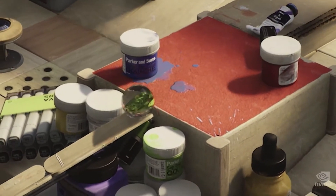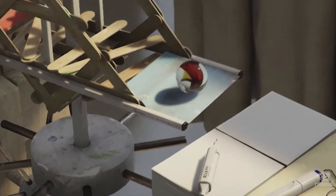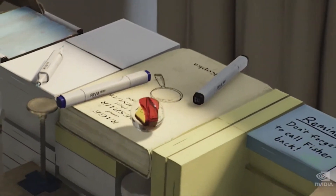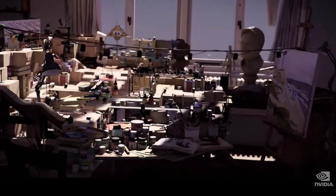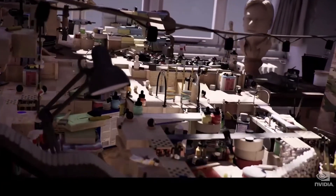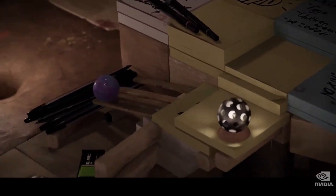At our kitchen GTC a few months ago, we showed Marbles — the world's first fully path-traced, photorealistic, real-time graphics. It was running on our highest-end Turing Quadro RTX 8000, doing 720p at 25 frames per second. Today, we're going to run an enhanced version of Marbles with even more special effects, and it is running at 1440p, 30 frames per second — over four times the performance. Marbles is entirely path-traced: no rasterization, all real-time.